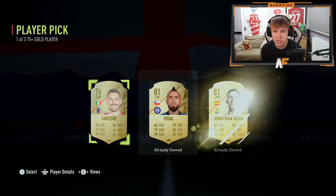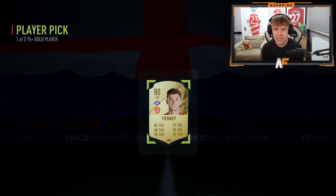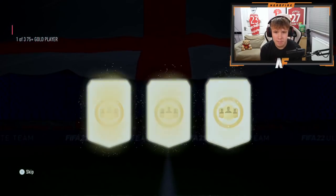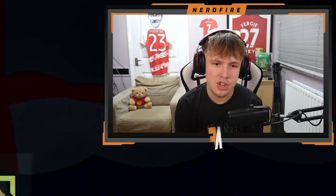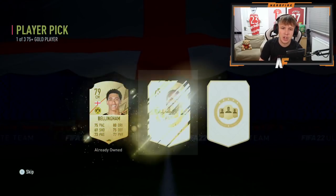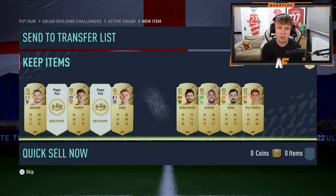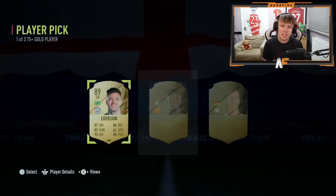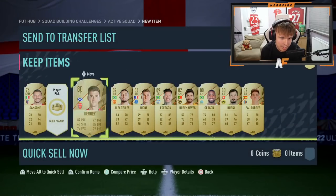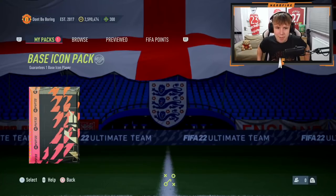First one up is Sansone. Next one — 80-rated Torney. Come on, show me a signature star or an in-form. Number three — Ruben Neves, not it. Number four — Neves again, not taking him. Number five — Pal Torres. Four more from the 10 — Gerson, no walkouts. Then we get Edison — much appreciated, there's a walkout! Penultimate player pick — Alex Telles. And number 10 — no signature star or best team of the week. One walkout from 10.